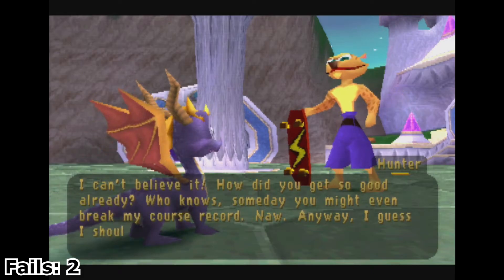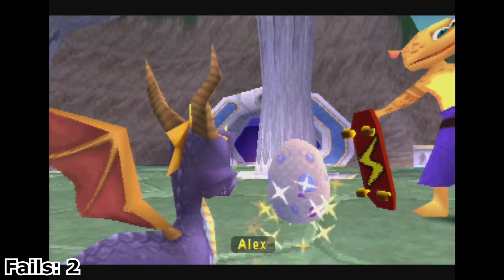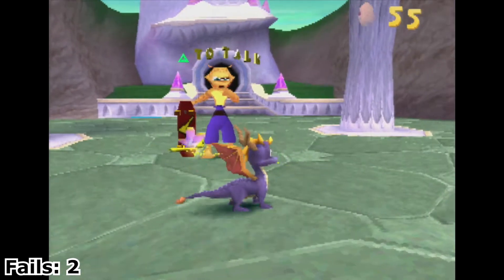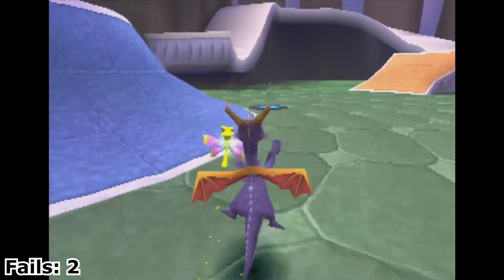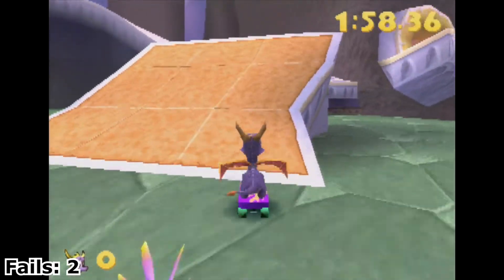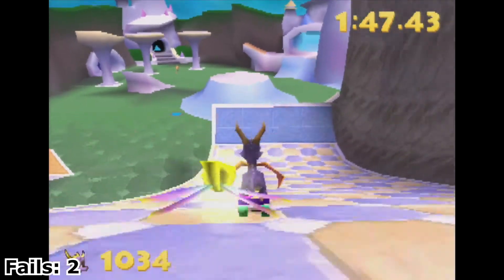'I guess I should give you this other egg I found. I was going to keep it for a pet but I can't get it to hatch.' You're the worst, Hunter. Alex. What's up with the bubbles? The last two dragons have both had shout-out bubbles. His course record is 10,000, which we crushed — we had 12,000 before we did the Gulp and Crush, which gave us a lot. There's this gem that was easily missed. Let's spend two minutes trying to go for the course record.